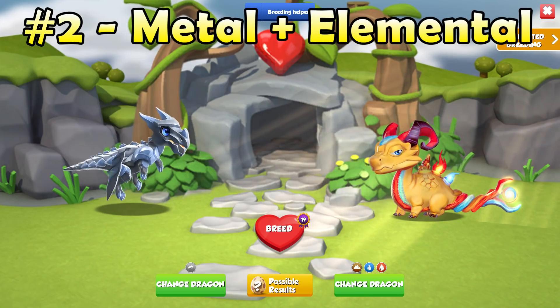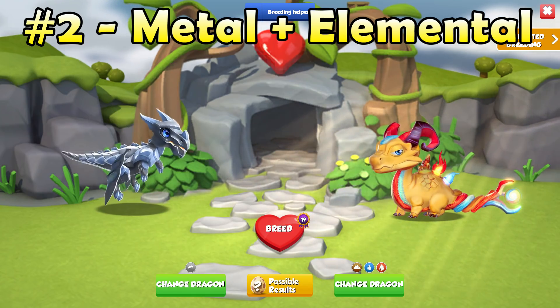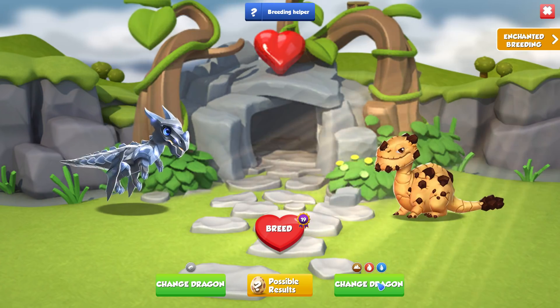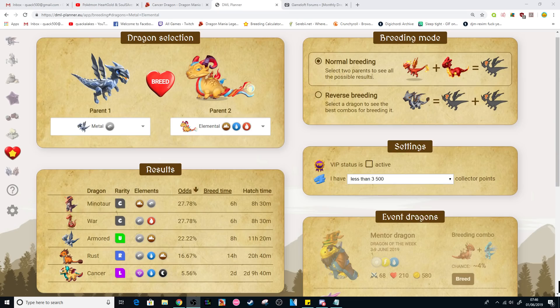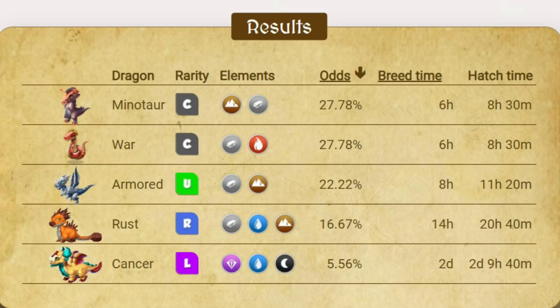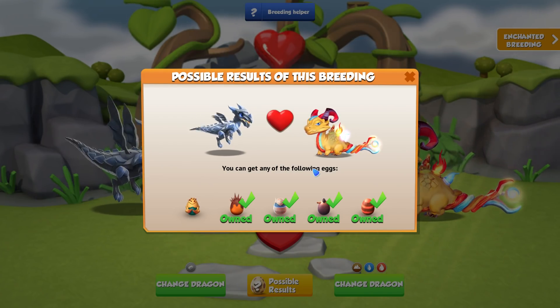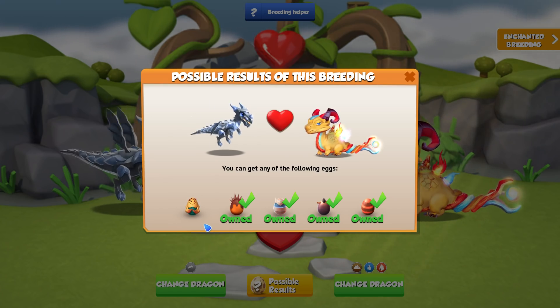Number two. The second combination I would suggest for those that only log in a couple of times a day would be the Metal plus Elemental Dragons. You can change out the Elemental for the Cookie and Quake Dragons as well. This combination only has four other possible outcomes, meaning the chance to breed the Cancer is quite high at about five percent. The breeding times of these dragons are quite a bit higher than those from combination one, so you'll be waiting to breed for longer on average.